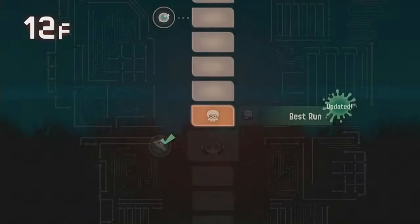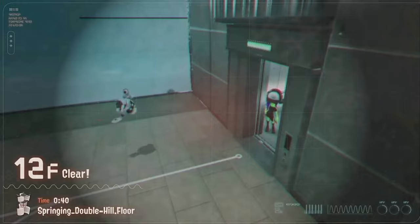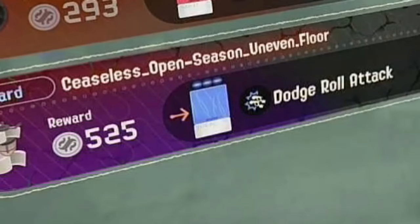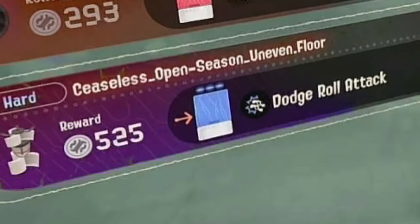Okay, you know all these rush attack buffs I'm getting aren't gonna be helpful if I can't actually rush. I have a lot of rush attack builds up — can I actually get one of the two rush color chips in the game now? Oh okay, well — I ask and thou shall receive.